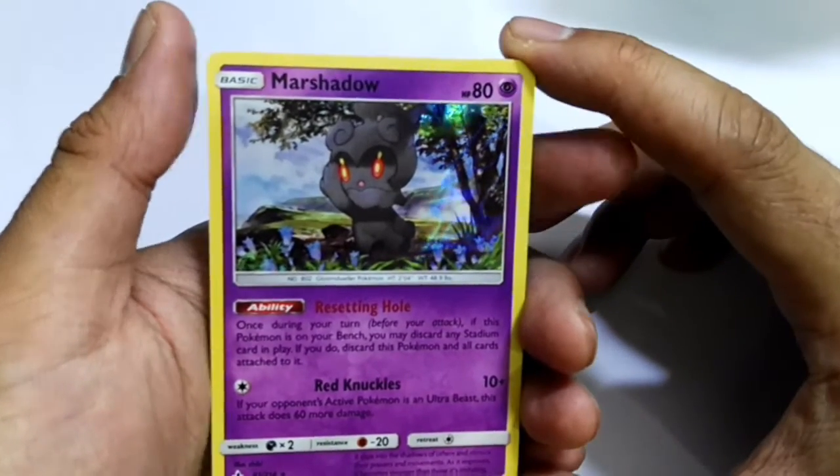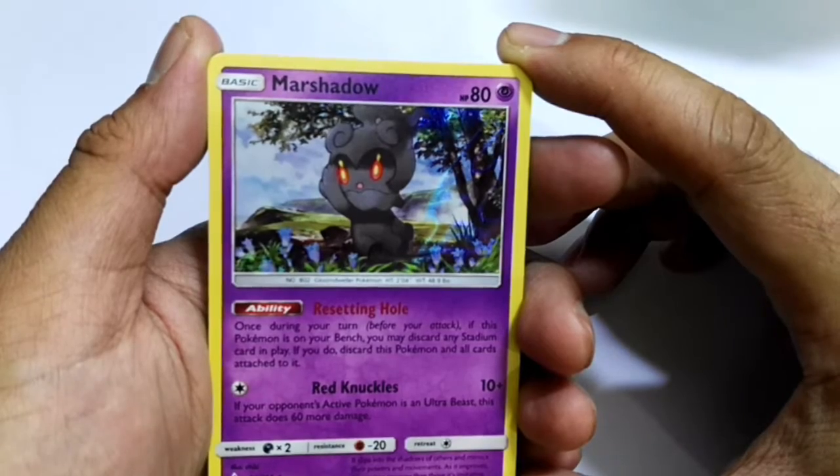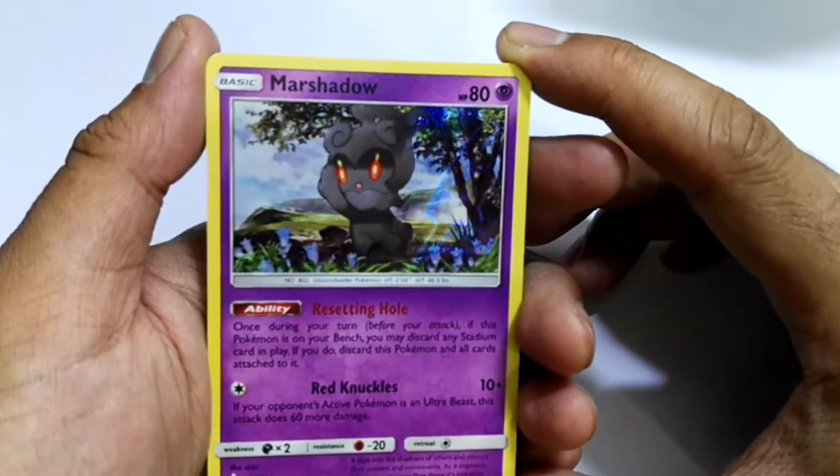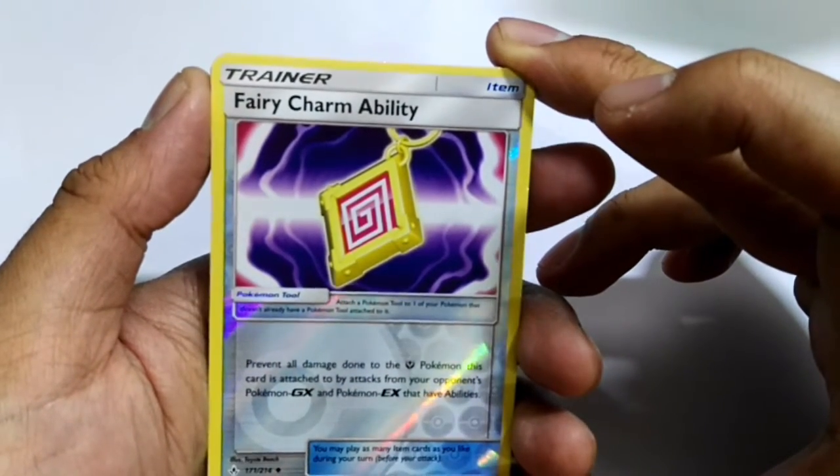On the bench — okay, if your opponent's active Pokémon is an Ultra Beast, this attack does 60 more damage. And then the Trainer: Fairy Charm — ability item. Cool, cool.